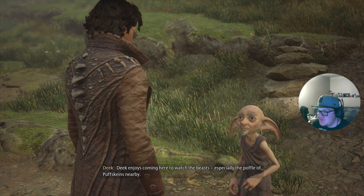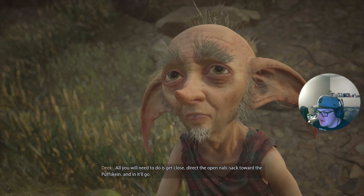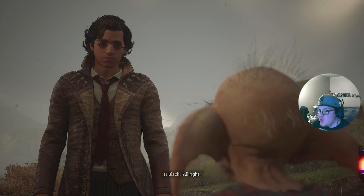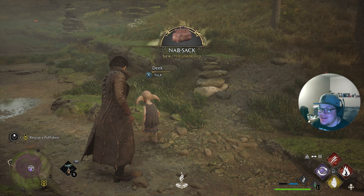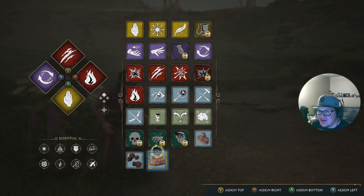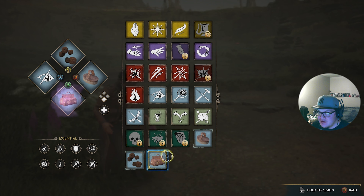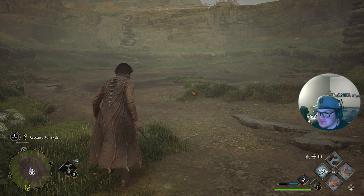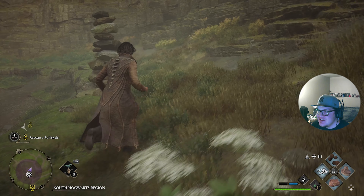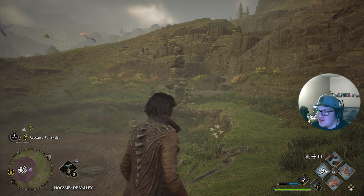Look at these little guys — we have arrived! Deke enjoys coming here to watch the beasts, especially the puffskins nearby. All you need to do is get close, direct the open knapsack toward the Puffskein, and in it'll go. We can catch them! We have to go rescue a Puffskein — oh my gosh, you have to get real close.